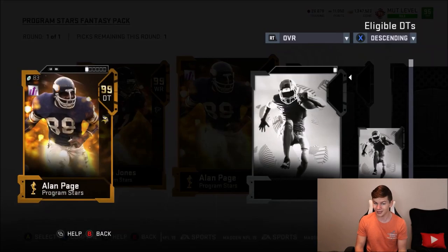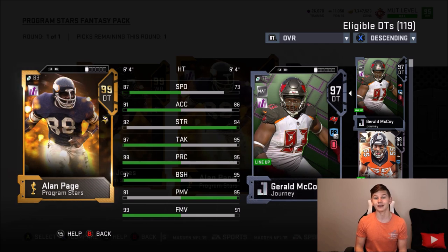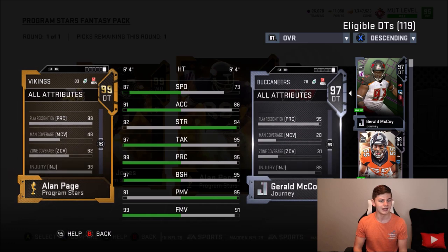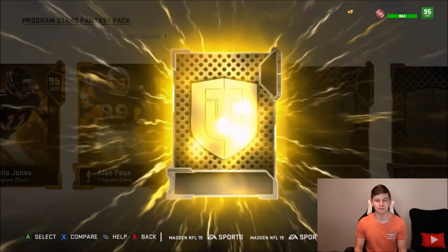Next up is Alan Page — the number one comment I've been getting is about Alan Page because he's done nothing yet and a lot of people have been waiting on him. He's got 87 speed, 91 acceleration, 92 strength — which for a 99 overall card is a bit low. He has 97 tackling, 99 play recognition, 97 block shed, 91 power move, and a 99 finesse move. Very good card overall. He's got 44 catching and 94 hit power.